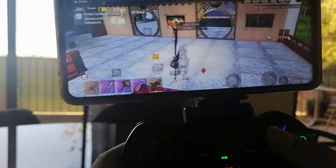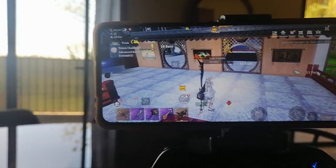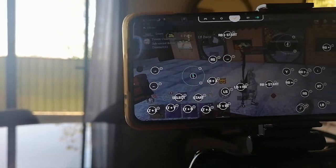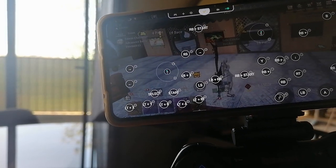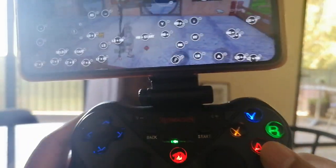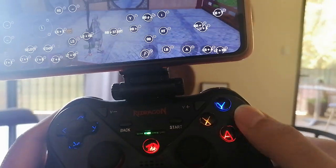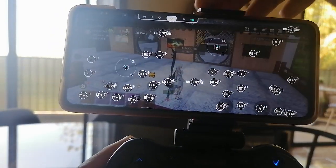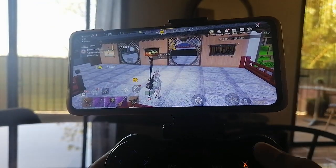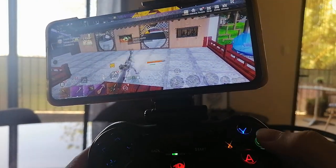If you want to switch between weapons, you can do combinations. You can do LT plus X, LT plus Y — so if I hold LT down, I can switch between weapons using those buttons.